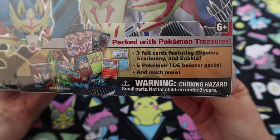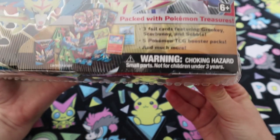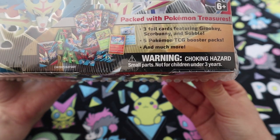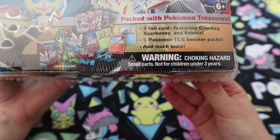So it's a little bit different to what we usually get from the Collector's Chests. We've got three foil cards featuring Grookey, Scorbunny, and Sobble, five TCG booster packs, and much more.